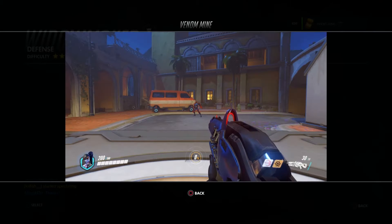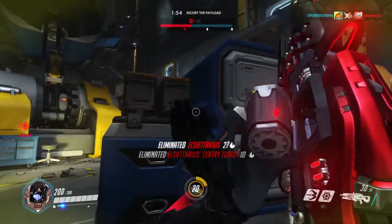Widowmaker's R1 is Venom Mine. Widowmaker places a poisonous mine on the ground that will trigger if an enemy walks by it. The mine does a damage-over-time effect to all enemies in the area, so if you're lucky you can hit multiple targets.